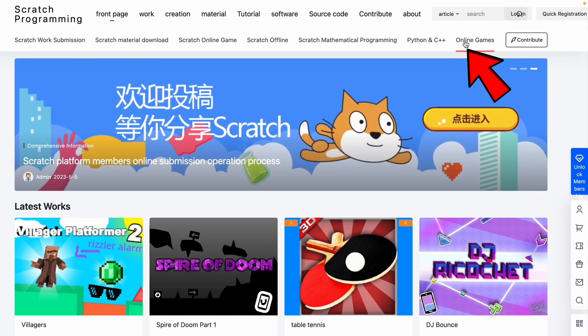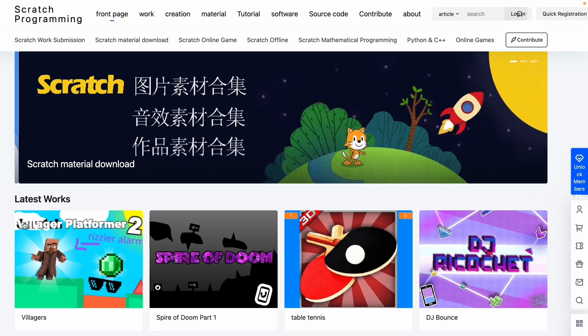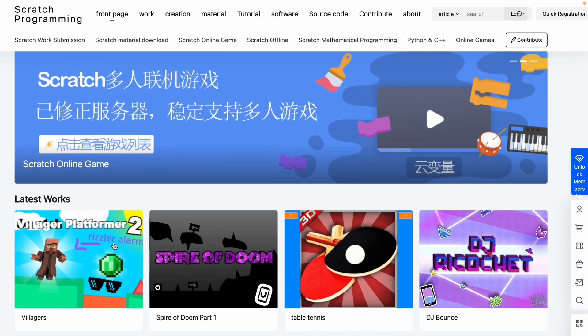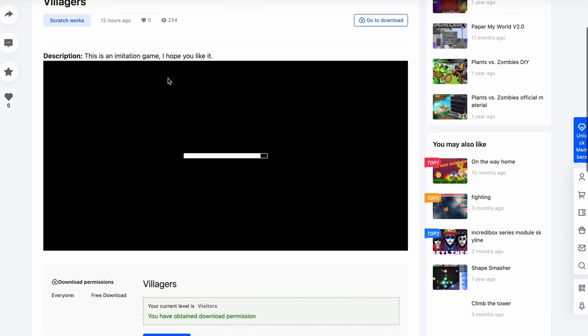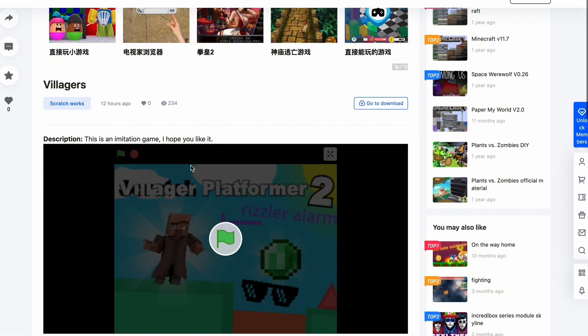We even have Python, C++, online games — a bunch of stuff to look at. Let's just click here: 'Villager Platformer 2.' This guy the Brain Rat has infected China! The loading screen is pretty different and it has 234 views apparently, so I guess this website's pretty popular. Let me see if it has any comments. 'Welcome new friend, thank you for participating in the interaction' — and you can comment, there's even emojis.